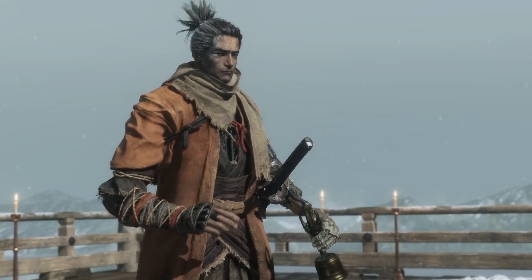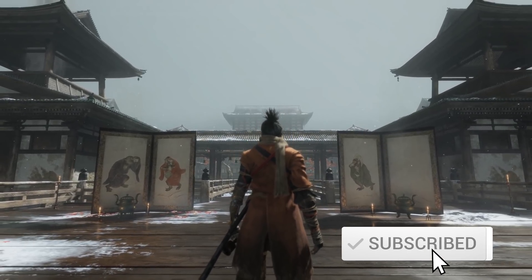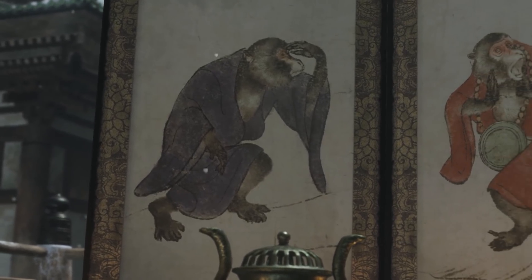Quit monkeying around. We're about to kill the Folding Screen Monkeys in Sekiro: Shadows Die Twice. This puzzle boss fight at first presents itself as a little confusing but actually is very, very simple. It's a play on hear no evil, see no evil, speak no evil.